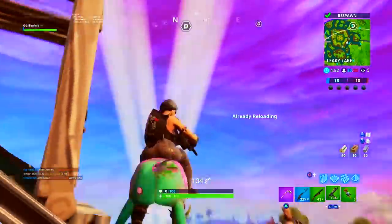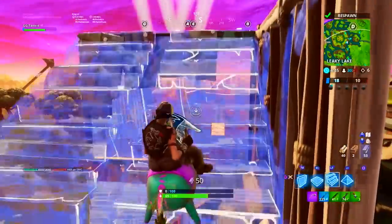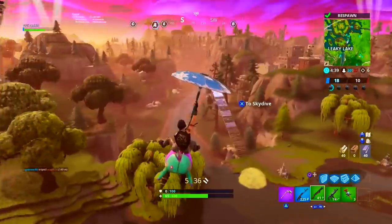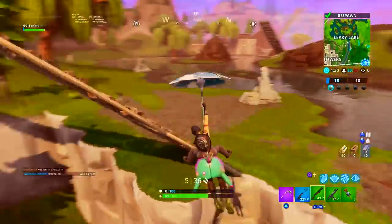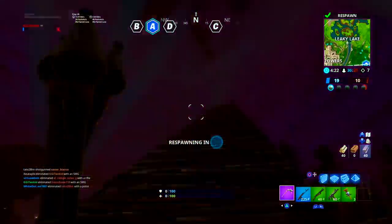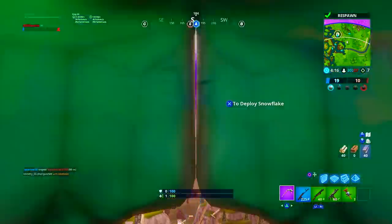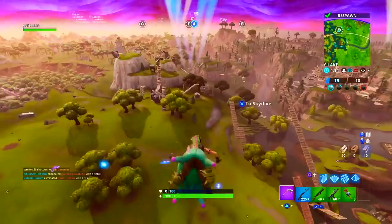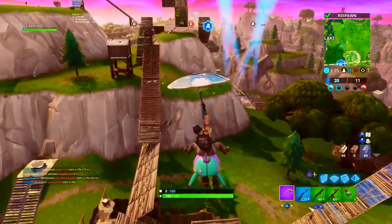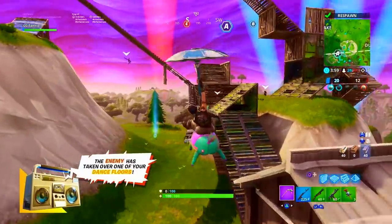You don't have to buy the disc. The bundle is extremely worthwhile — at $30 with 1,000 V-Bucks, you're already left with $20 of value to make up, and the Raptor-style skin is legendary, which is worth about $20. So the back bling, glider, and pickaxe are essentially free cosmetic items. The glider and pickaxe would most likely cost $8 to $12 on their own, and if they're epic or legendary rarity you could be looking at $30 to $40 of free cosmetics from the bundle alone.